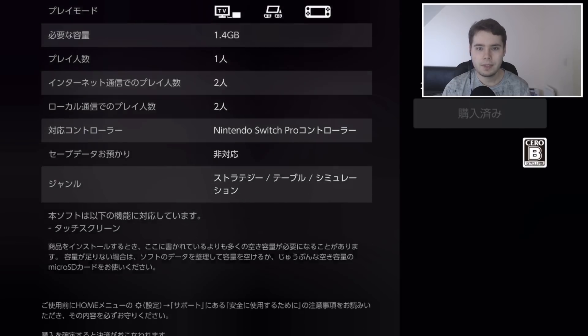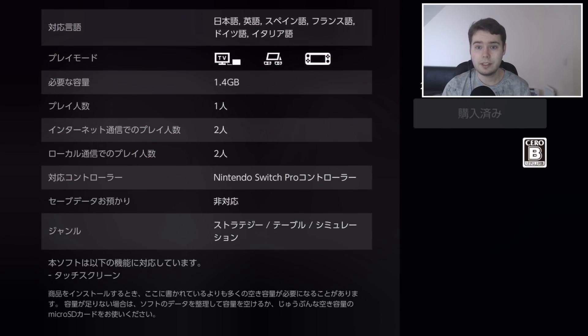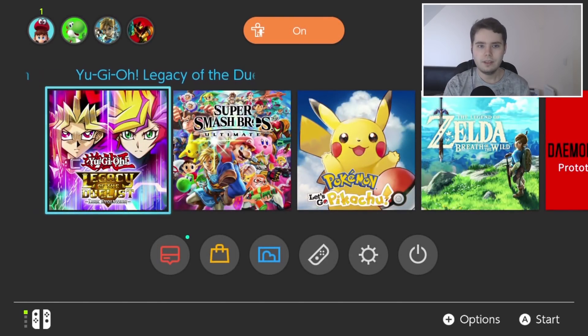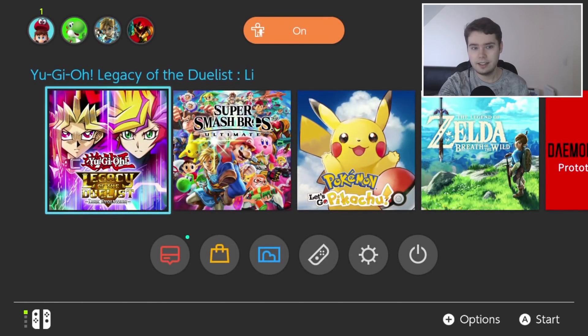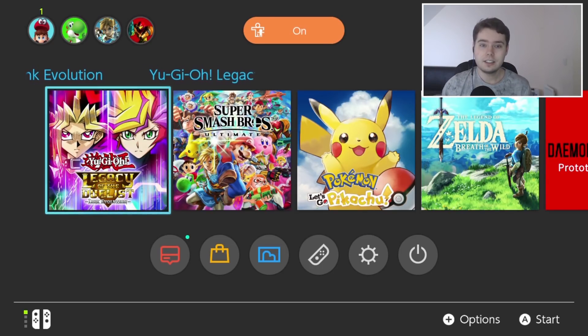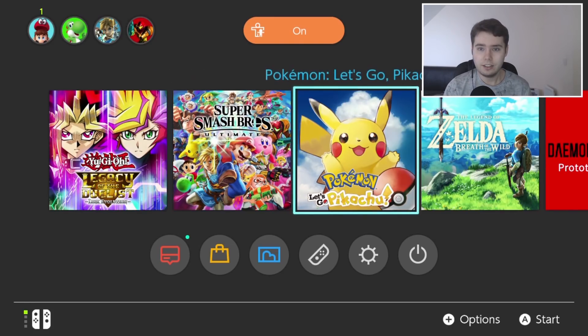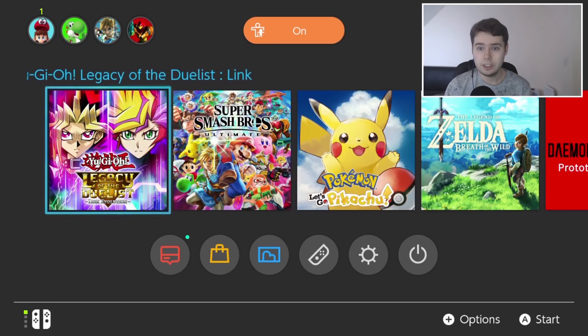If you can read Japanese let me know what that actually says, but thanks to JapaneseNintendo we know it does support English. As you can see on the home screen the game's title is in English and the logo is the English logo — we have the English Konami Yu-Gi-Oh! logo, not the Japanese 'Duel Monsters' one. It's just in English, so if you really want to play Link Evolution early in English, you can by going to the Japanese eShop.